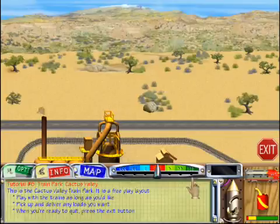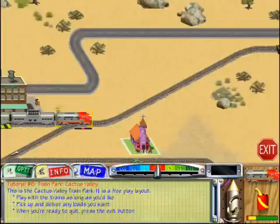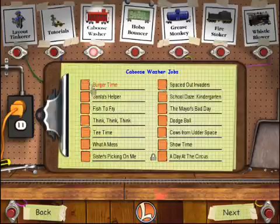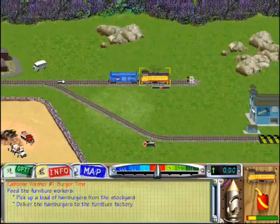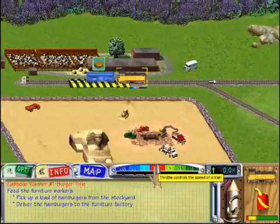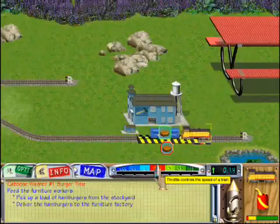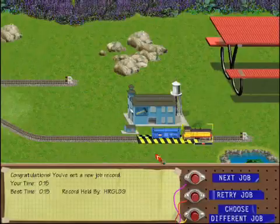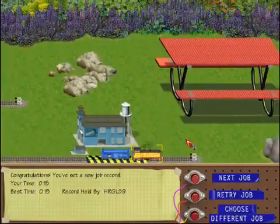The Cactus Valley train park wanders around stockyards for a good long piece. Scout around wherever you want and try to stay in the saddle. When you're through, just click exit. Caboose washer jobs are very simple. The workers at the furniture plant are hungry. Better pick up a load of hamburgers from the stockyard and deliver them to the workers, pronto! Good job! Everyone's got a full tummy and it's back to making the most beautiful furniture in the valley. Thanks for your help.